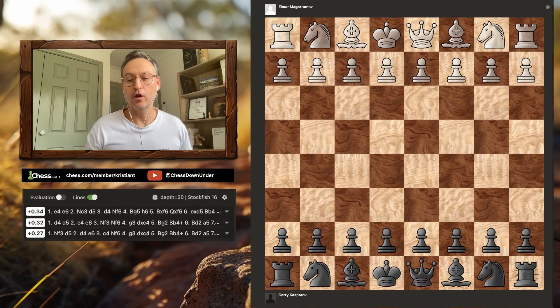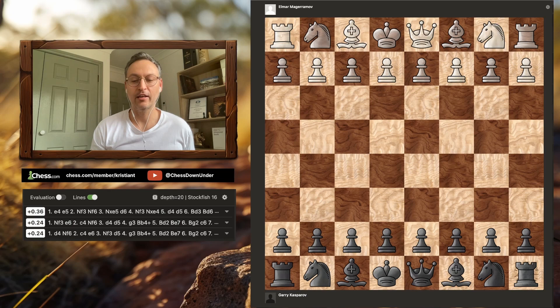Hello everyone and welcome to another episode of Chess Down Under. Today we'll be taking a look at a really fascinating, attacking, ferocious game of chess that Garry Kasparov played all the way back in 1977. This was actually a training match that he played in Baku, so it doesn't appear in all databases. It's a bit of a hidden gem. Let's get straight into it because I'm dying to show you how this game unfolds.